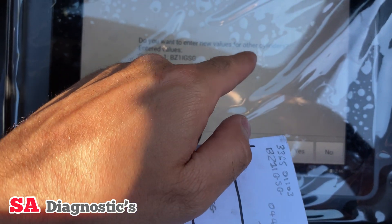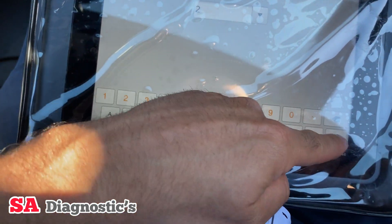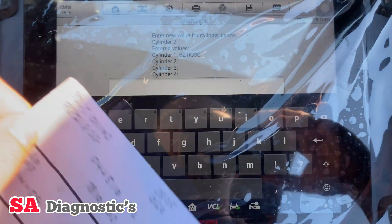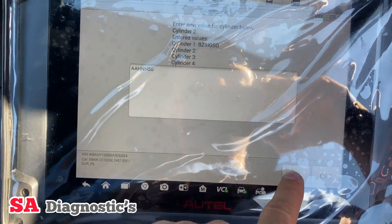Now that I have done cylinder one, press continue — it says that's done. Do you want to enter values for other cylinders? Yes, because we've got all of these to do. Then two, enter — okay.